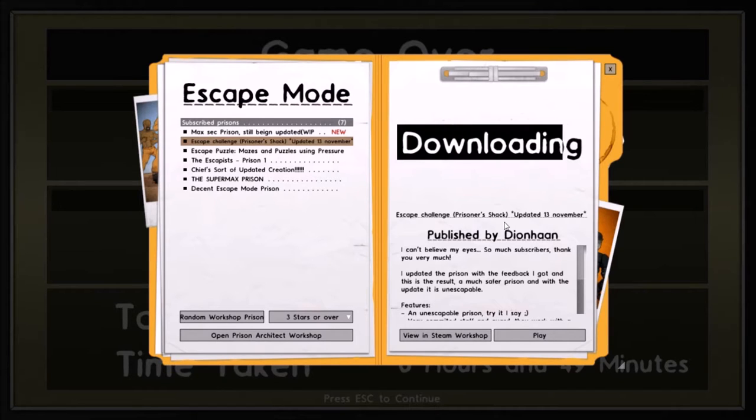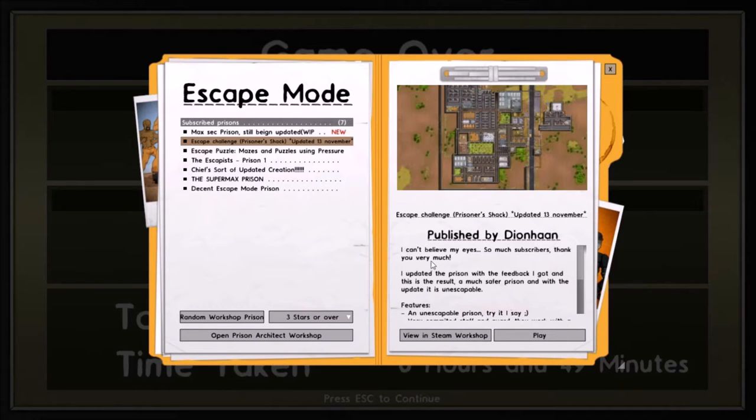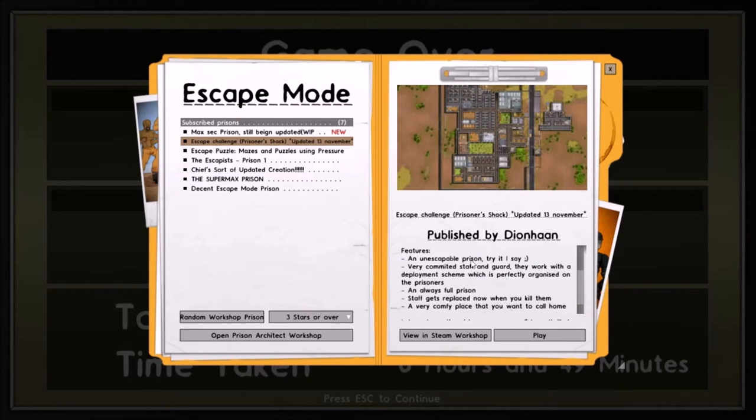It's a part of the escape challenge, published by Dion Han. Apparently this prison is unescapable, which — naturally — when I found this, I thought to myself: well, I'm gonna have to try this for myself and see if it's actually unescapable. So let's go take a look, shall we?